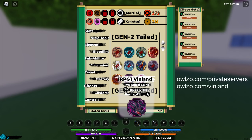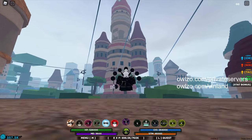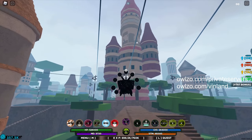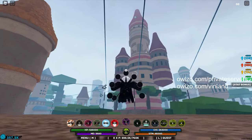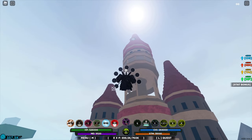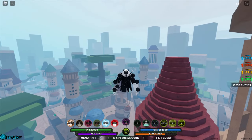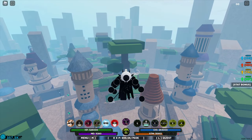You guys can use my website for the private servers and I will help you with the boss location. So you see the ramen shop is there — use this tallest building as the starting point because sometimes it's really difficult to find the ramen shop in this map. From here you have to go towards the left and see those trees.